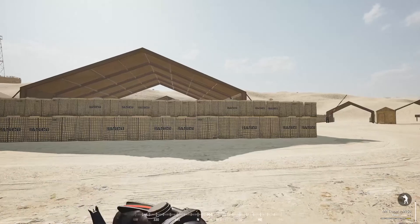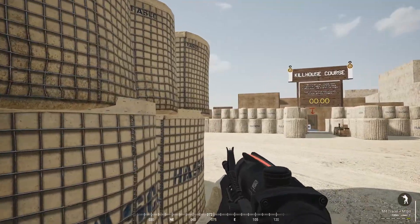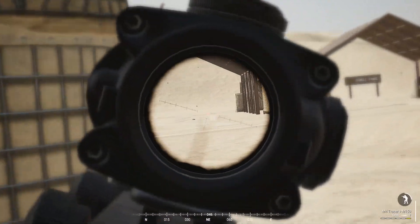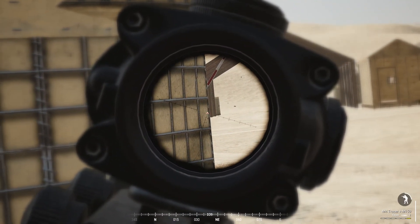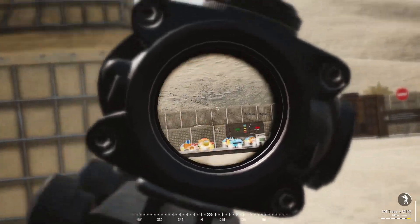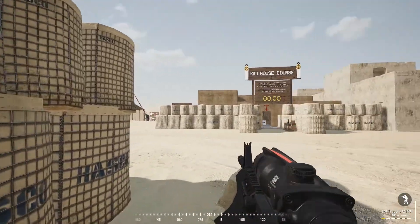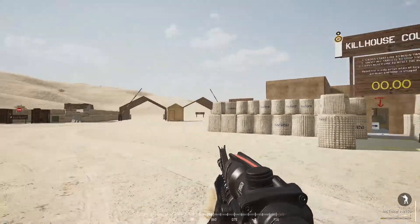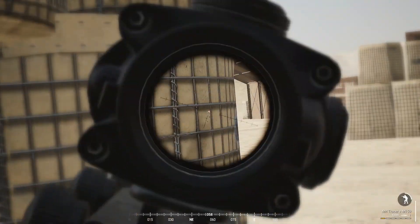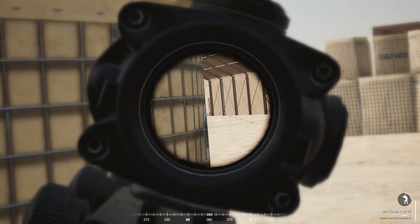Another good thing Prolan mentioned in training is when you're peeking a corner and you know there's an enemy there, you have to fire and move at the same time using the suppression mechanic. That is a good strategy. However in CQB, also when you're exiting a building, the technique is to keep your crosshair to the edge that you're peeking on — always.